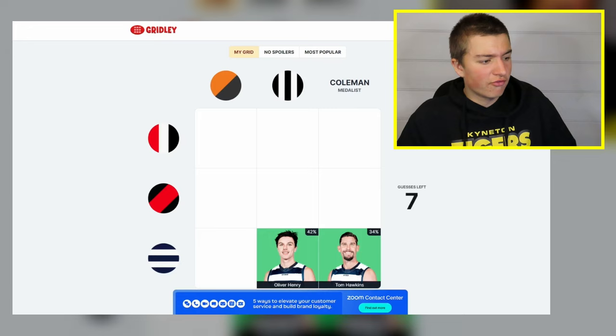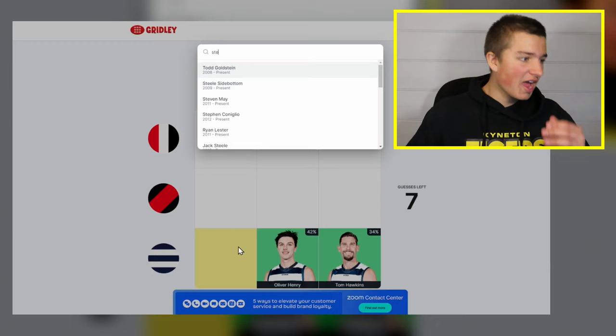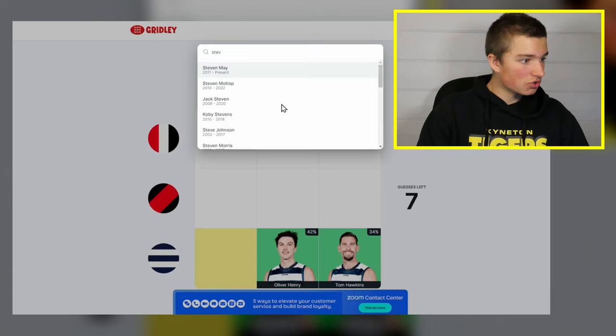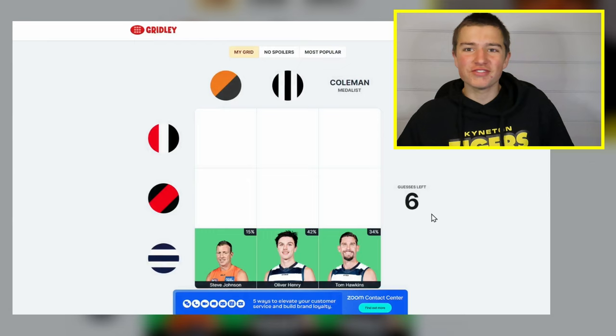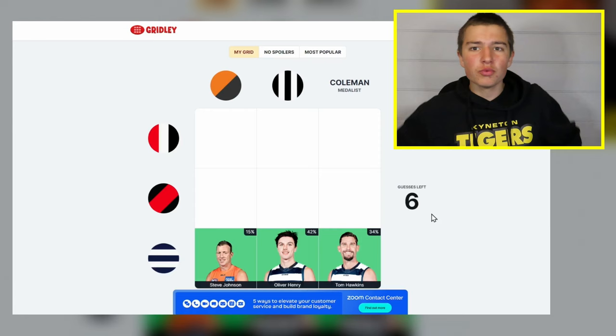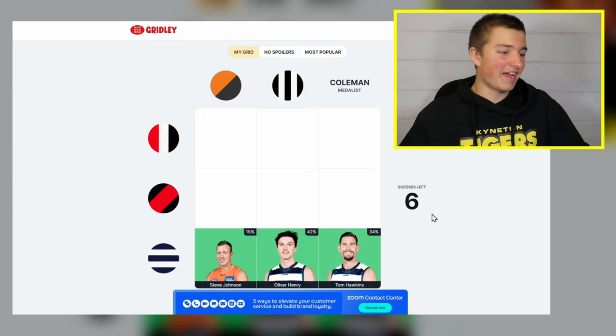For GWS and Geelong, going to go the big Stevie J — Steve Johnson. Only 15% got that right. I honestly couldn't recall that Jeremy Cameron would have been the easiest one to get and everyone would have gone that. So we could have gone with three Geelong players to fill that bottom row, but we went out there with Stevie J. I'm surprised Jeremy Cameron wasn't actually the first player that came to mind.